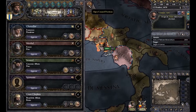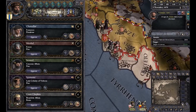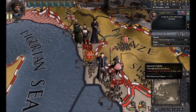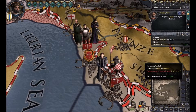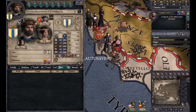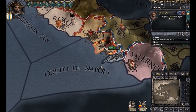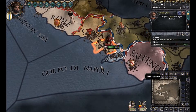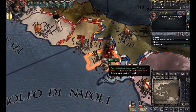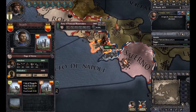We have lost our spymaster and our wife will be the new one. Our wife looks a lot more masculine when she's spymaster. We're just waiting for the siege to come through and then we'll get this city, since that's what we declared war for.